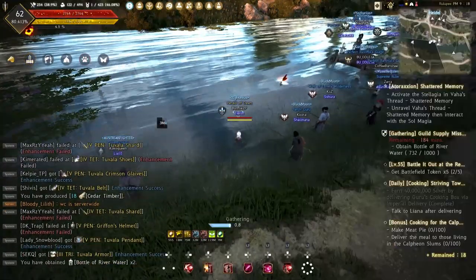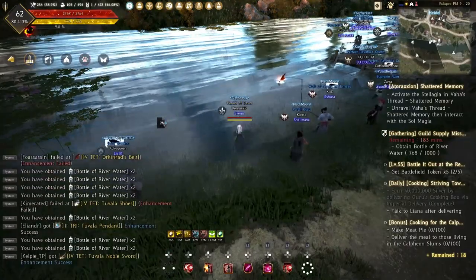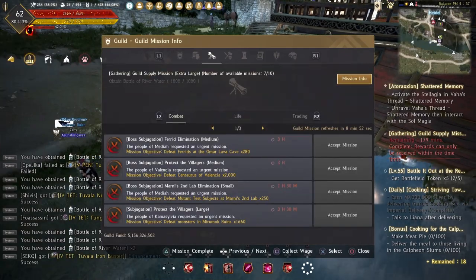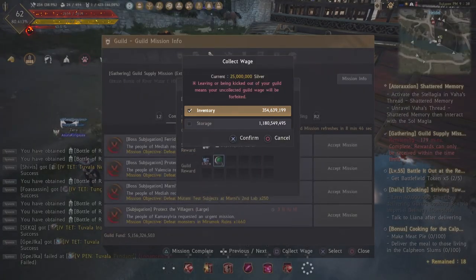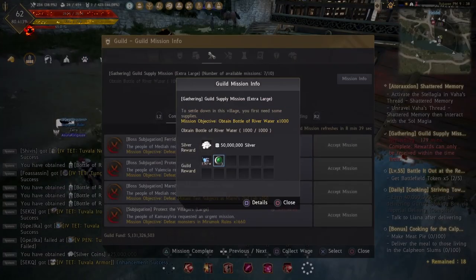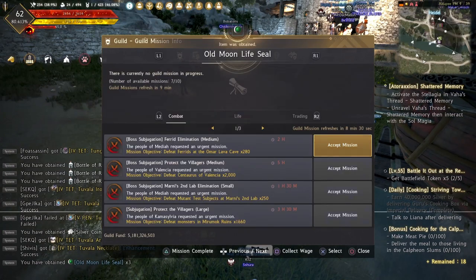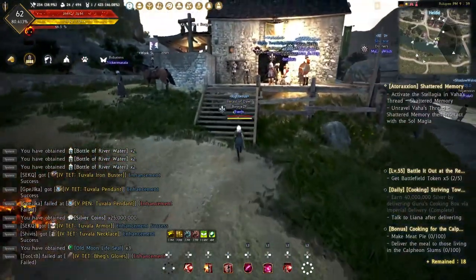Now I have sufficient energy, so let's quickly finish this guild mission and see how much the reward will be. Once you finish the guild mission you can hit the button to click 'mission complete' to submit. You can also collect your wage directly from the guild mission reward without submitting, but I highly suggest clicking 'submit mission complete' to ensure the mission is marked done in the server so another player in the guild can take new guild missions.